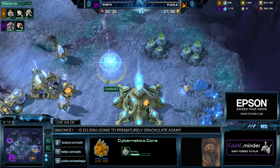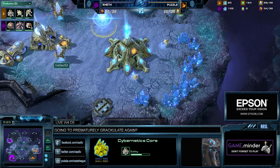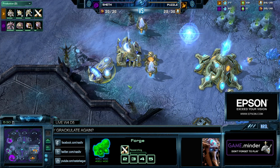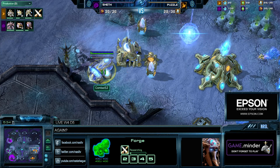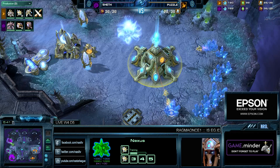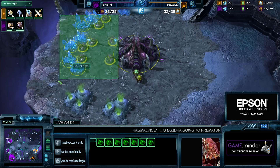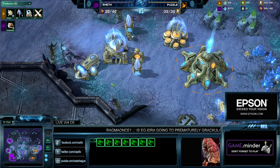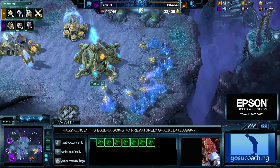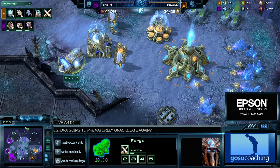He's continuing on with the Cybernetics Core. This is where normally it starts to diverge — he starts to choose what he wants to do. As his first hundred gas comes up, there it is: plus one weapons attack will be initiated right away. So he's probably doing some sort of forge-gate timing, which is really good with Zealots initially. He has the capacity to do a forge-gate timing, but that doesn't necessarily mean he will — he's showing a very fast plus one attack.